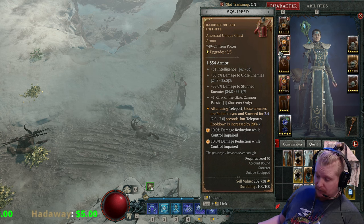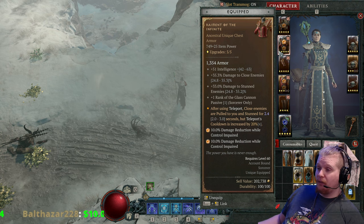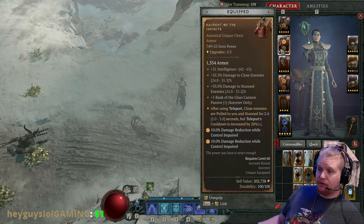It can drop in both World Tier 3 and World Tier 4. It can be sacred, or it can be ancestral. And on top of this, you can also get it upgraded as well to 25+, so it's very nice.